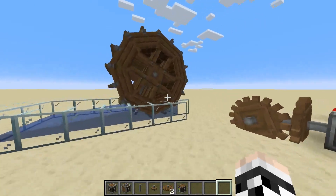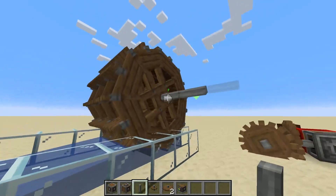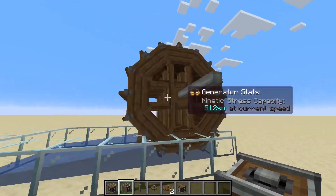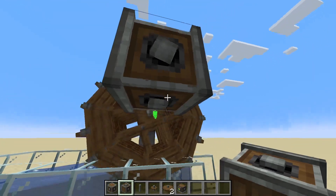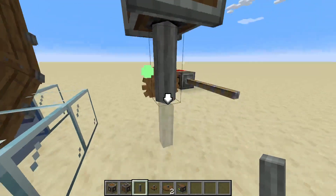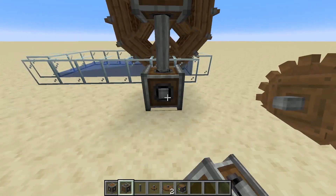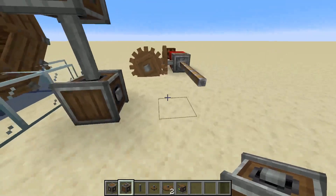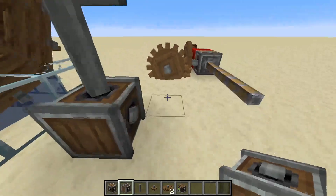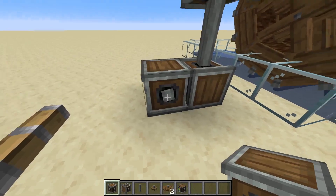So what we're going to do, we're going to start by adding some shafts to the side of the waterwheel just to bring that out slightly. Then we're going to use this vertical gearbox to bring the shaft so it's facing downwards, and then use another vertical gearbox down here so we can move it this way. But it doesn't line up with my gears so we're going to have to use a horizontal one just here.